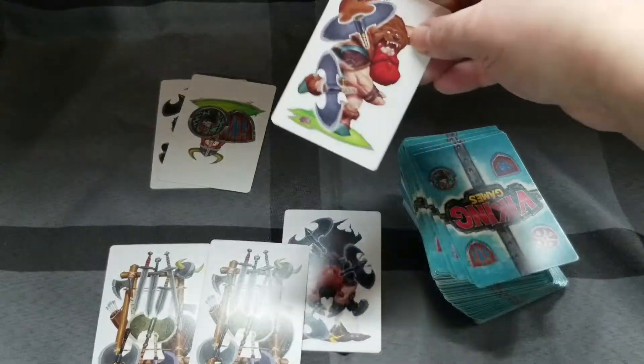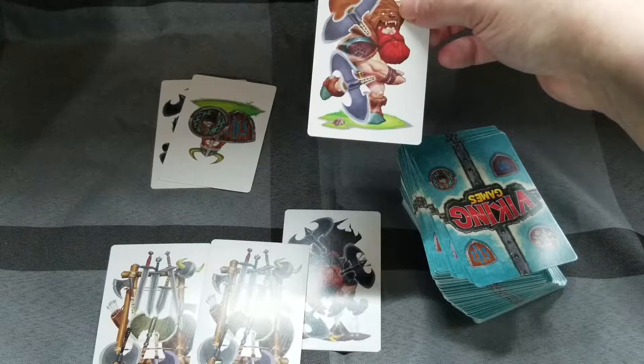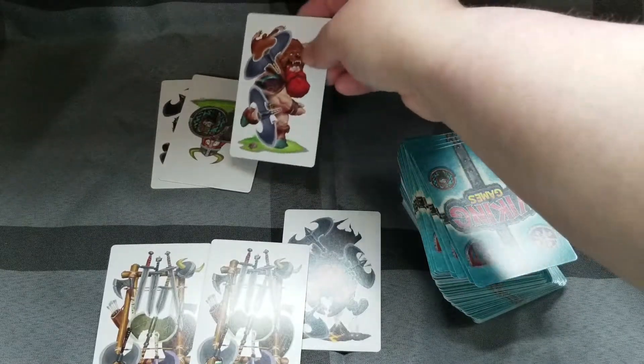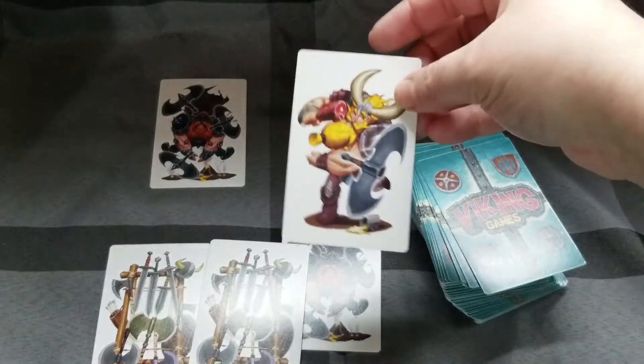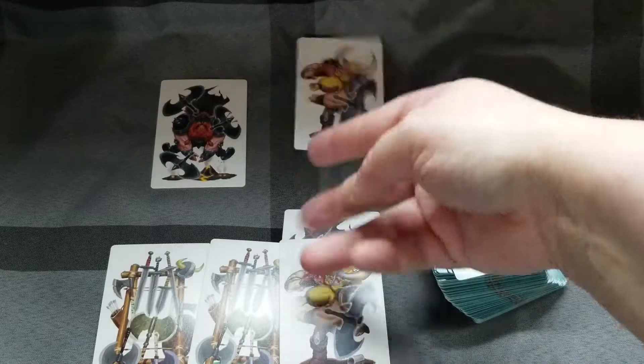This game goes pretty fast. Throws it at him — this is double axes. Definitely not something that you want. So the double axe, we'll use that to cancel that, and now he's out three. The whole point is, graphically, to kill your opponent. Basically you're just throwing axes back and forth.